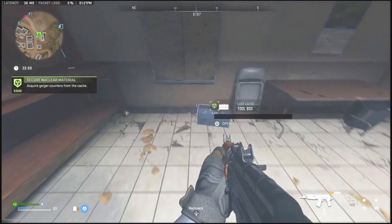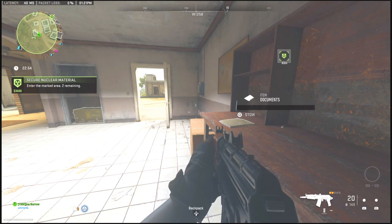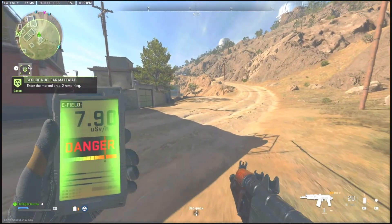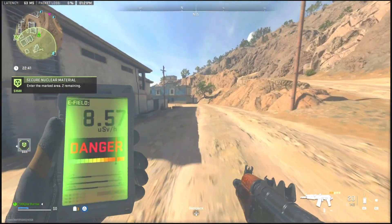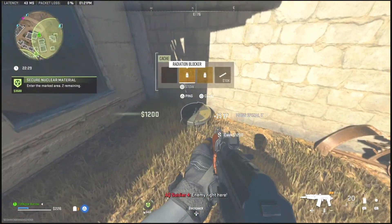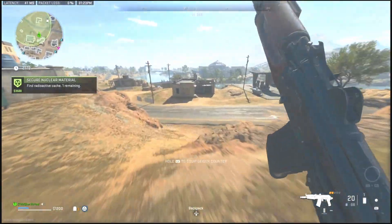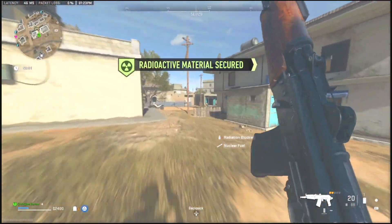After starting the contract, you will have to secure the material in order to track what we need. It will be in a little safe box — you will have to drop it and pick it up to equip it. To use it, hold L1 and it will point you in the direction of the little circle bins you need to find. Be careful of enemy bots nearby. Each bin contains an item worth $10,000 that you can sell at the buy station, and since there are two bins, that equals $20,000 total.